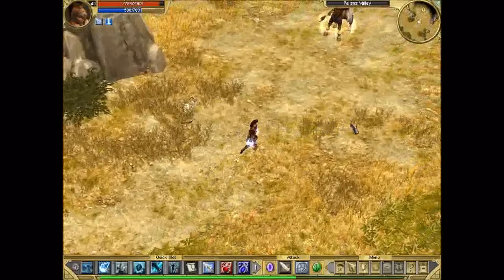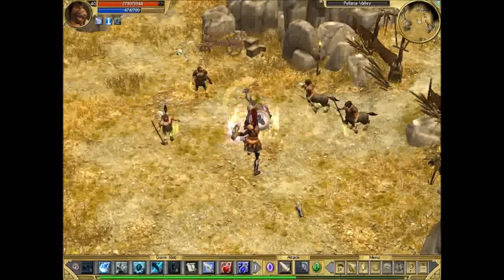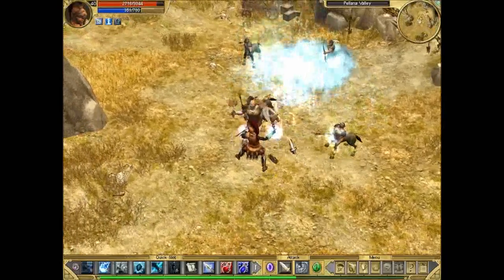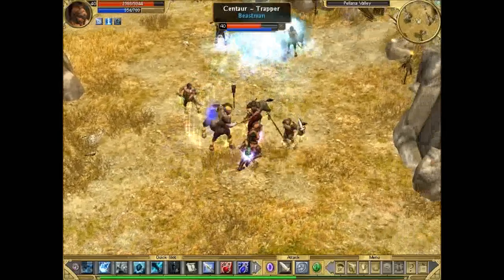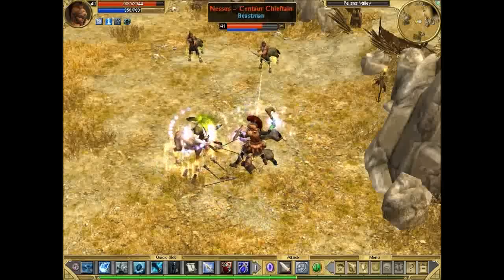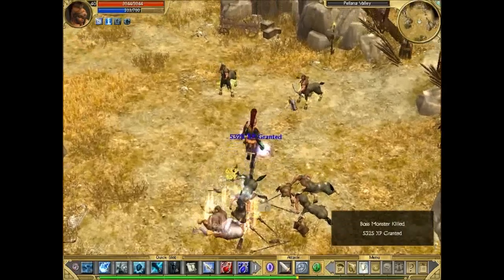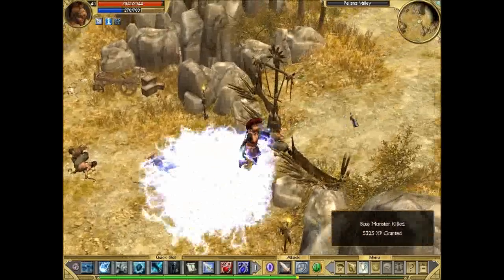Look how easy he will be on epic difficulty. If you remember he was kind of hard on normal because you still don't have any skills. But now on epic, he's just a piece of cake. I can easily tank him and his minions at the same time. It looks like some of them have Heart of Oak - if you notice that green aura, that was Heart of Oak.